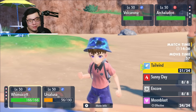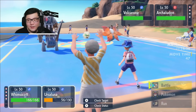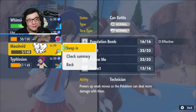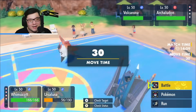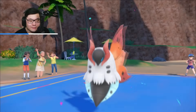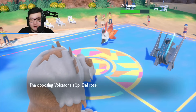Could get dicey. I'm going to Encore the Volcarona and Earth Power Archaludon. I think my best play might be to sack Maushold because they might try to go for Flash Cannon into Whimsicott, but they don't know my item. I should Encore Volcarona to be safe and Earth Power Archaludon. With Volcarona trapped in Quiver Dance, I think I've sealed the game because they're locked into Quiver Dance.